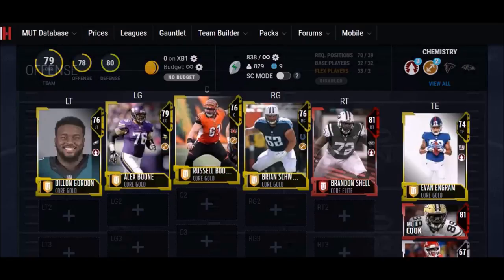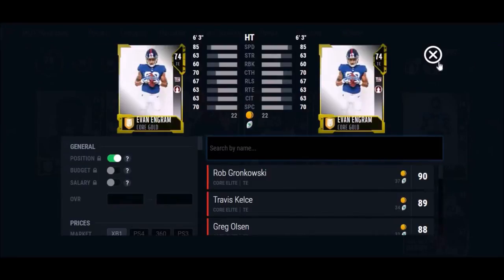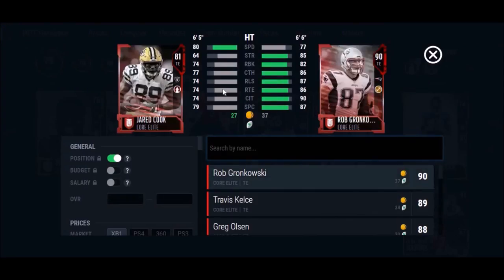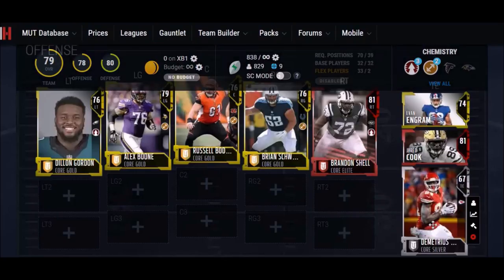I'm pretty happy with my linemen. Then I get to my tight end — Evan Ingram is the fastest tight end in the game, so I got him starting. 85 speed, that's all I really care about. His catching stats aren't great but they're not bad either. Not a run blocker. My backup though — you always have to have at least one backup tight end that can block. Jared Cook is one of the highest run blocking tight ends at 74 run block. He's 81 overall and also a really good receiver with great speed and catching stats. And then Demetrius Harris, 6'7", really good athlete.